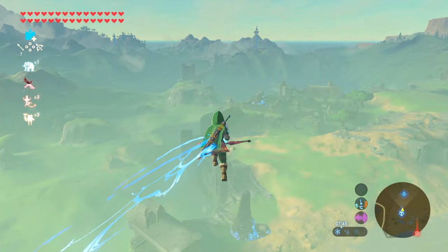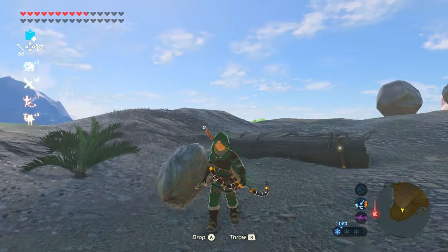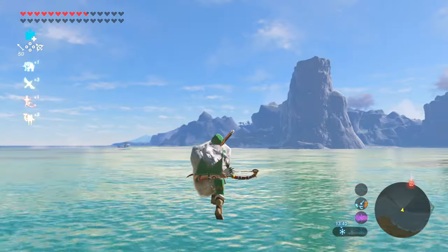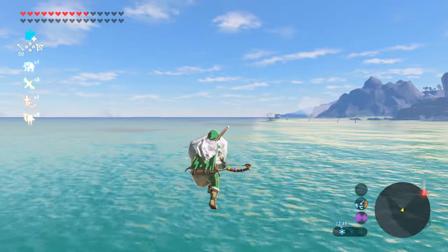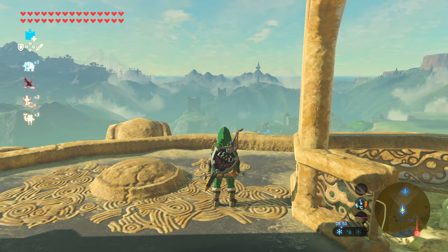Hey guys, it's Simon. In this video I'm going to show you how to do the BLS sliding glitch in Zelda: Breath of the Wild — and yes, you can also be this mutated Link rock flying through the air. So let's begin. First we need an item; everyone uses a bomb, so we're going to use a bomb too.